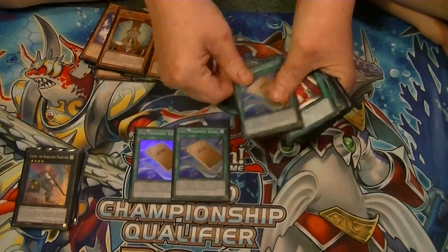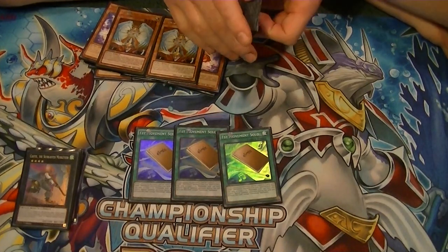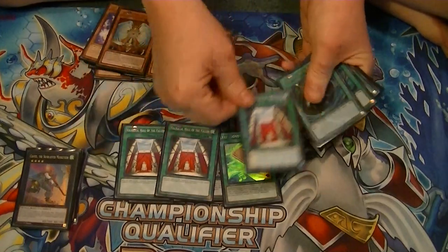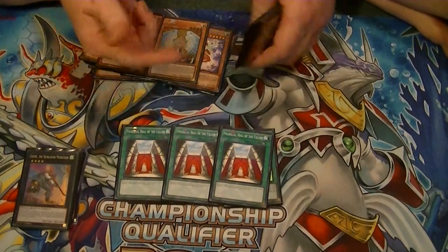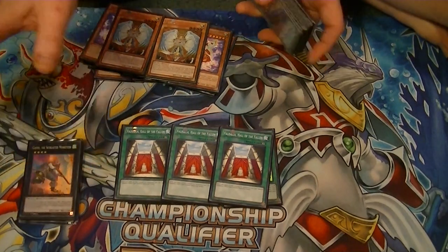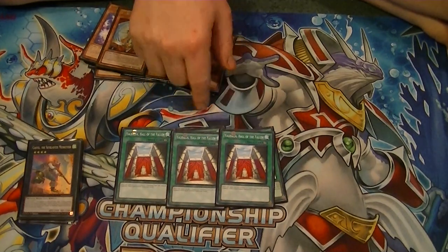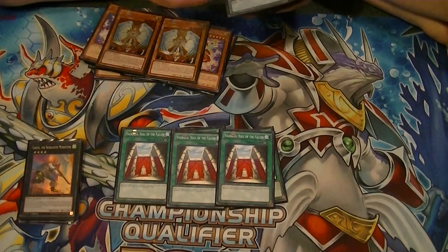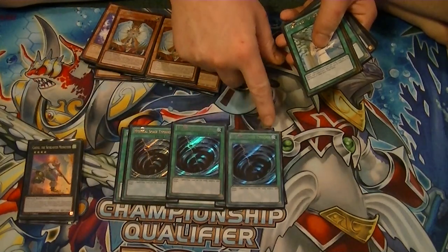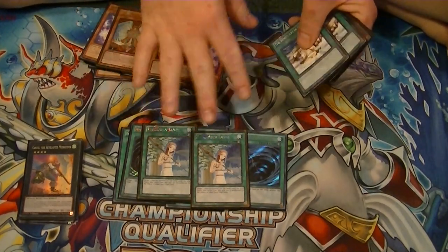For the spells, we run three First Movement Solo. This lets you special summon a level four or lower Diva from your deck as long as you don't control any monsters. Then we have three copies of Valhalla — this whole deck revolves around special summoning, so running into Vanity's is a bad thing. Three Valhallas: as long as you control no monsters, you can special summon one Fairy-type monster from your hand. We got three MSTs to take care of Vanity's and Emptiness. We got two Forbidden Lances, but those will be coming out.